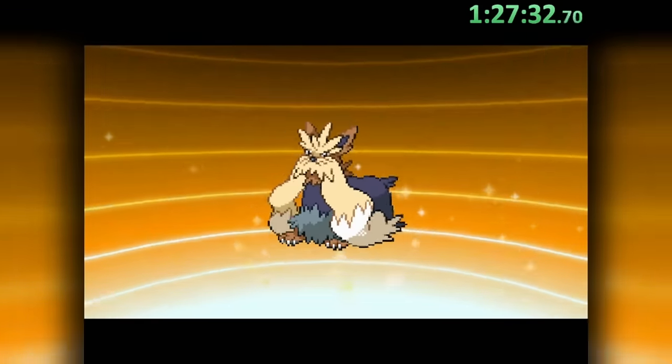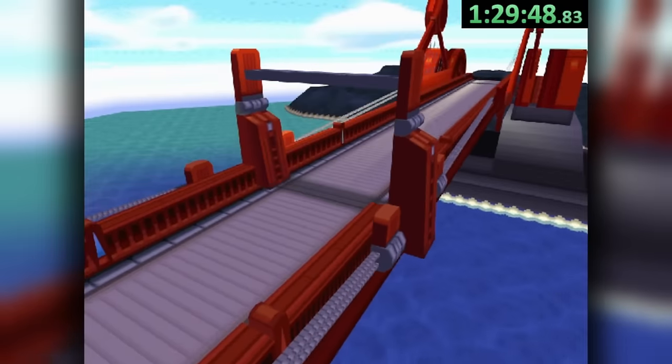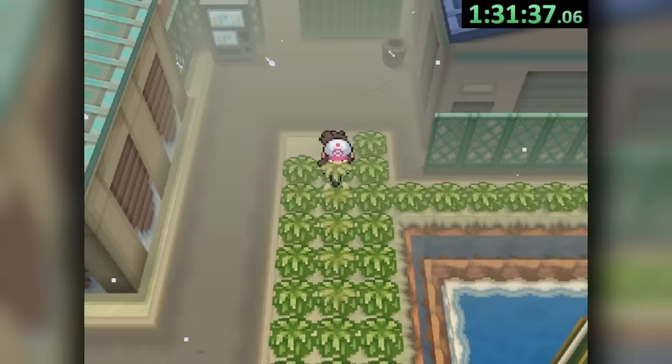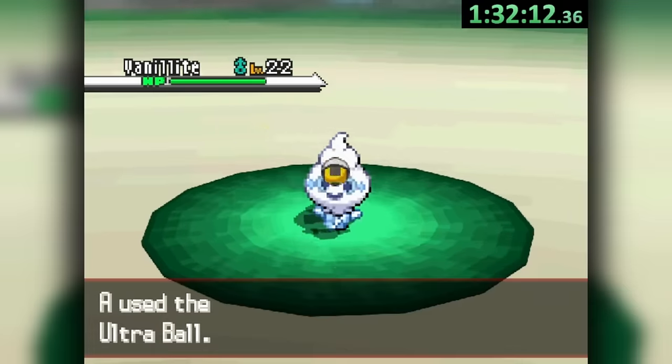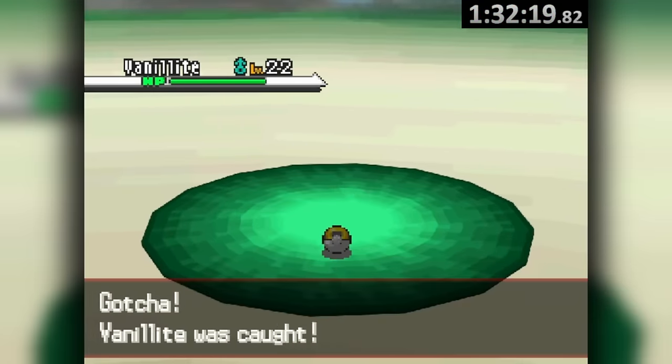We watch an emotional cutscene before a final Cheren battle, which we cheese by X Attacking on Liepard's Fake Out to sweep the whole team. This provides our final evolution just in time for a battle with some preschoolers. Then the bridge to Driftveil opens, we head straight through town into the grass outside Cold Storage, where there's a 30% chance to find everyone's favorite Ice type — Vanillite — catching it with an Ultra Ball and moving on.